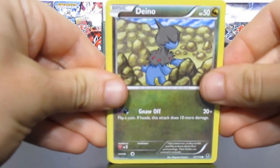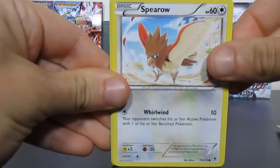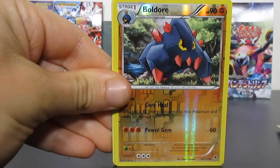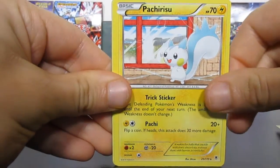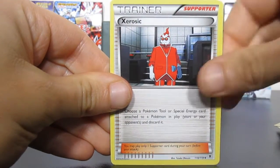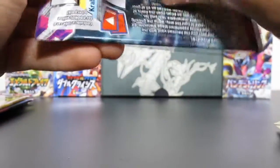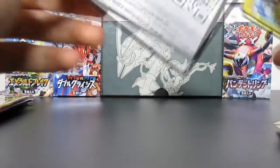Got Dino, Krabby, Spiro, Yanma, Litwick, Boldore again, and a Pachirisu — Fero, Swadloon, Zweilous, and that's it. Another DNC. Come on — a holo cannot be the only good pull in these packs, it would be such a waste. But I got them pretty cheap, so...